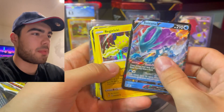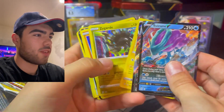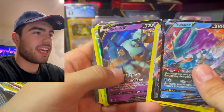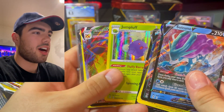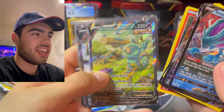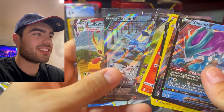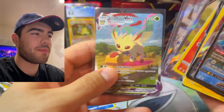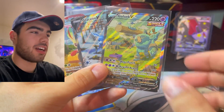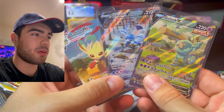Let's get into the pulls right now. So: Suicune V, Umbreon VMAX, Regilecki, Zygarde, Zapdos, Garbodor V, Slay King V, Golurk V, Jumpluff, Larian VMAX to start off the pack opening, Victini, Golurk Alternate Art, Glaceon Alternate Art, and Leafeon VMAX Alternate Art as well. Guys, you can't ask for a better booster box than this — this is amazing. Three Alternate Arts in one booster box!